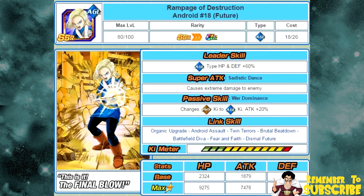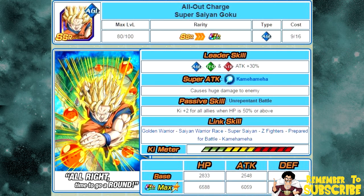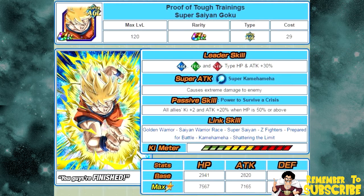The next one — I'll go over his base form first. The base form is All Out Charge Super Saiyan Goku, available from Boba's Treasures. His un-awakened form gives key plus two for all allies when HP is 50% or above. He Dokkan Awakens into Proof of Tough Training Super Saiyan Goku. His new passive skill, Power to Survive a Crisis, is all allies key plus two and attack plus 20% when HP is 50% or above — a pretty good passive skill.